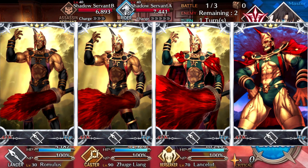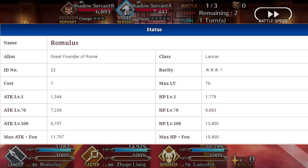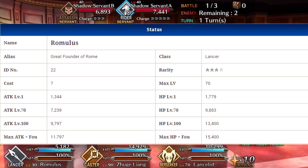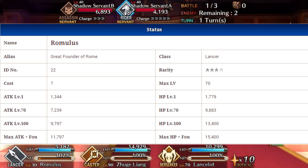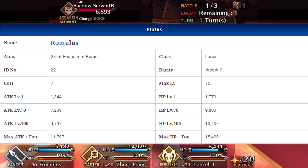He is a lancer so he's going to be strong against archers and weak to sabers. For his stats at level 70, he's going to have 7,239 attack and 9,883 HP, which is pretty solid for a level 70 character.